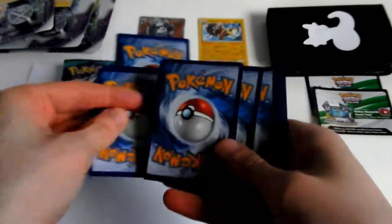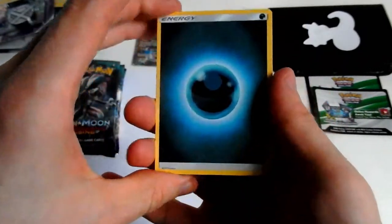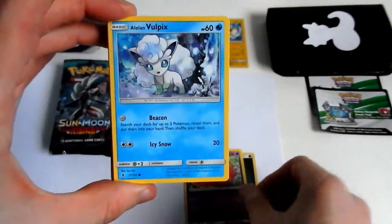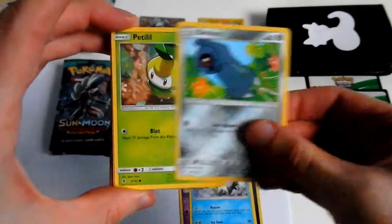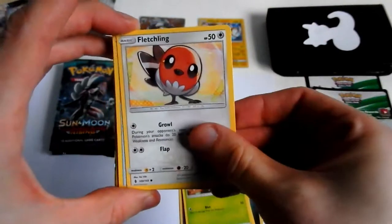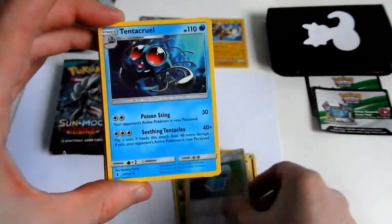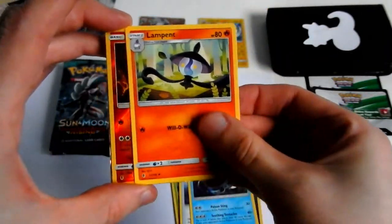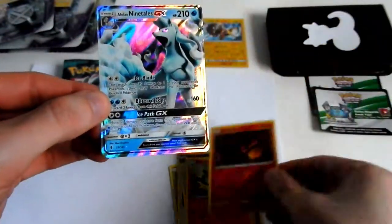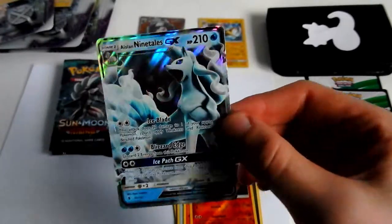One, two, three, and one and two. Darkness Energy, Slowpoke, Alolan Vulpix, Boldore, Comfey, Fletchling, Max Potion, Tentacrow, Lampent — the reverse is a Salandit, awesome — and the last card in this pack is Alolan Ninetales GX! Awesome!